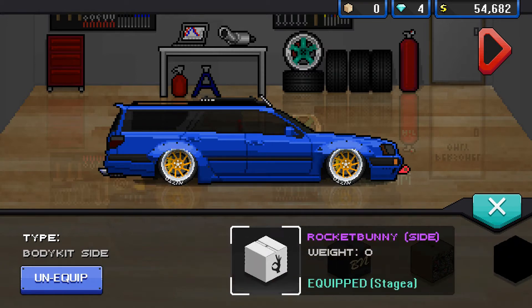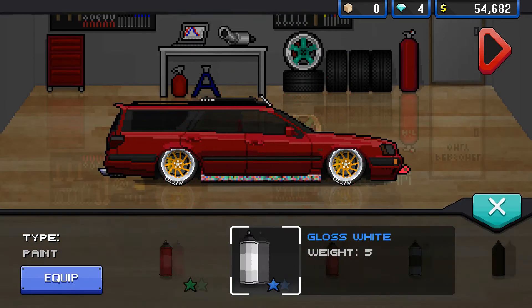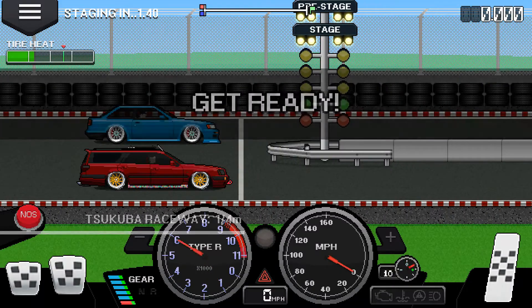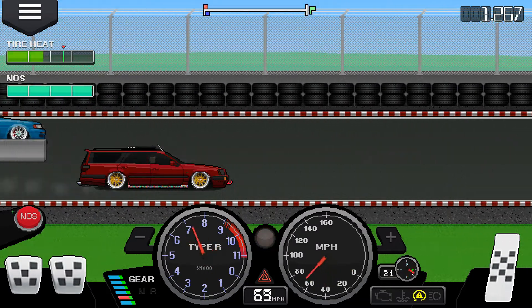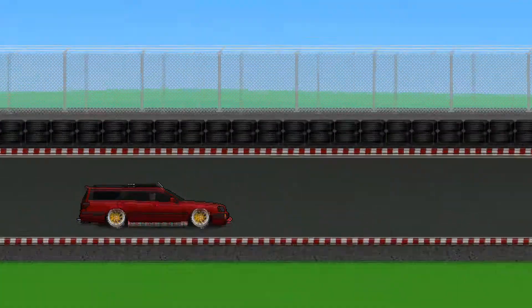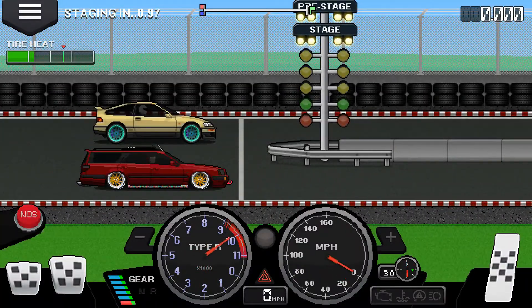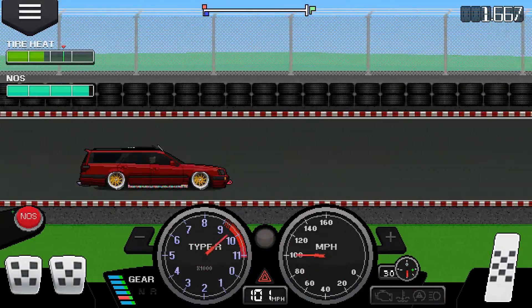Now, I went for the side skirt sticker bomb kit in the end, as I just believe it adds a little bit of character to the car. Going on to the quarter mile time, it was very fast — a 7.2, which isn't actually that far off your R35 Skylines and stuff like that.